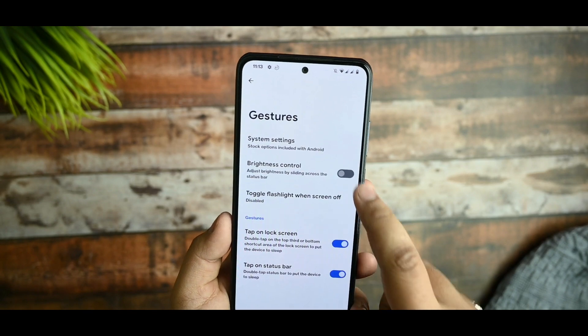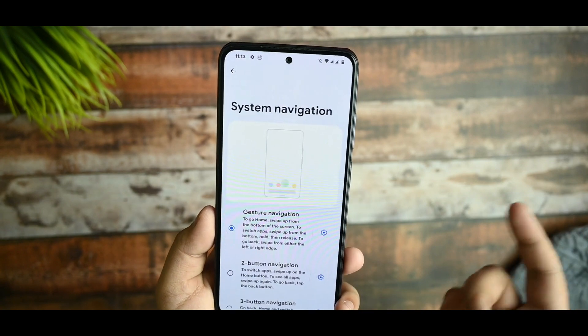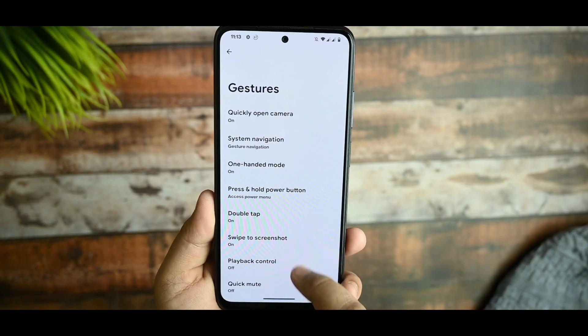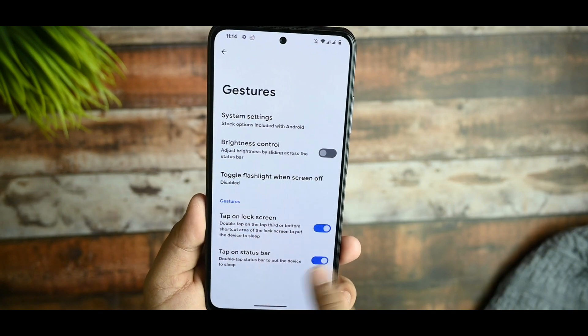In gestures, you get stock navigation settings with customization options. The double-tap option is also there, along with playback controls and everything else, so you can use it according to your preference.